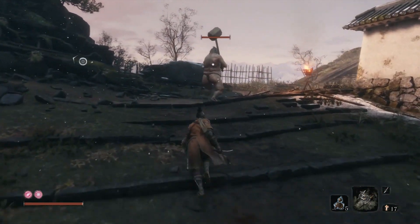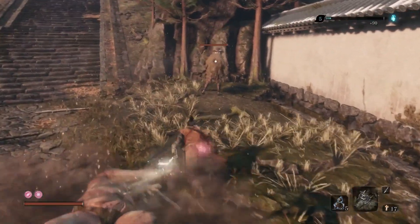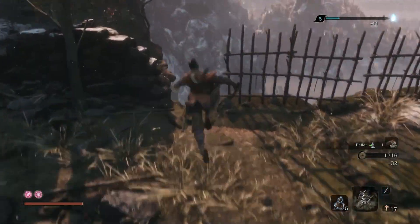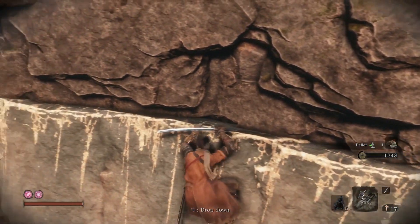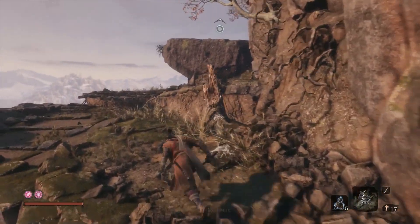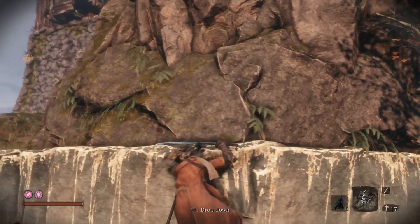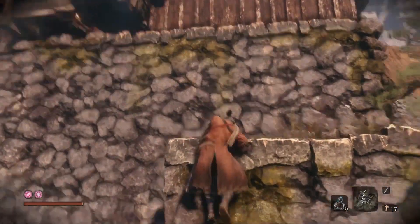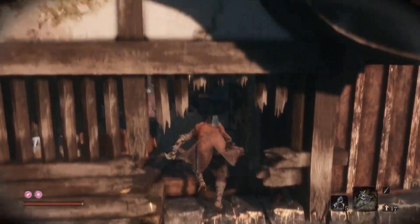Wait until the big guy comes this way and turns around, then just do a stealth death blow on him. There's also a guy on the right, so simply take him down — he's the last one. Now for the route to get a stealth death blow on the mini boss: it's basically the path from the prologue, so you're probably familiar with it. Don't grapple up here because you'll grapple into the face of the mini boss and won't be able to do a stealth death blow. Just follow the prologue path into the building to get behind him.